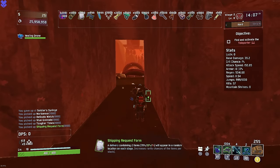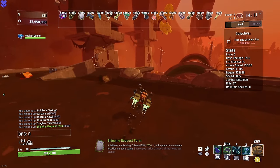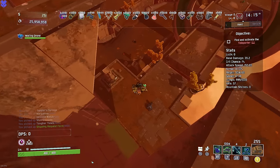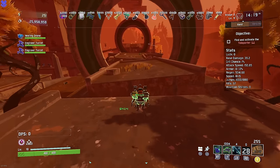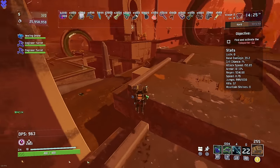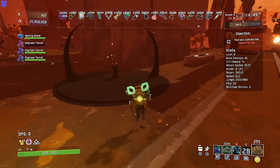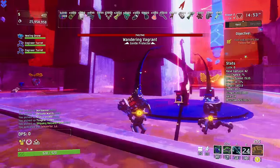A Shipping Request Form — I don't think we've ever gotten one of these in one of these videos. I would imagine this means we get only reds from our Shipping Request Forms, because I think it increases the chance of finding a red. Let's take our way over to the teleporter. We'll get one turret over here — one turret's all we're gonna need.